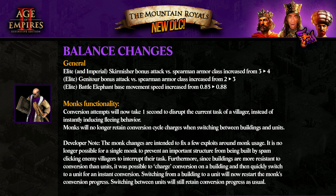Monk's functionality — this is very interesting. Conversion attempts will now take one second to disrupt the current task of a unit instead of instantly inducing fleeing behavior. I like it. It means that if you are converting one unit and you move to another, it's not going to keep going constantly, instantly — it takes one second. Monk will no longer retain conversion cycle progress when switching between buildings and units. So if it's a building, switching to a unit is not going to keep it. Very nice.